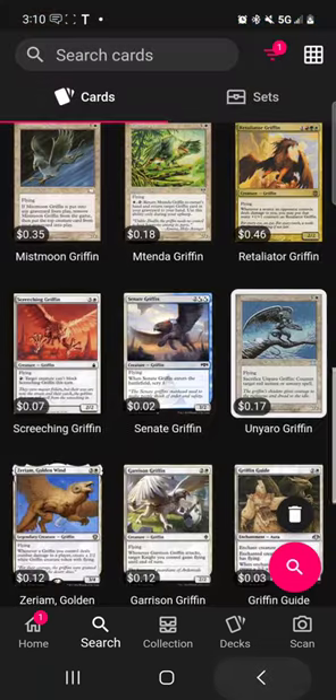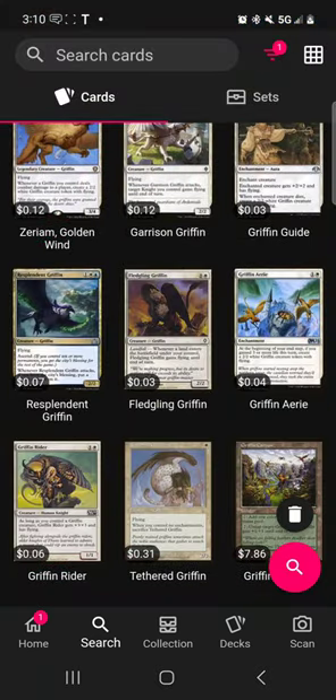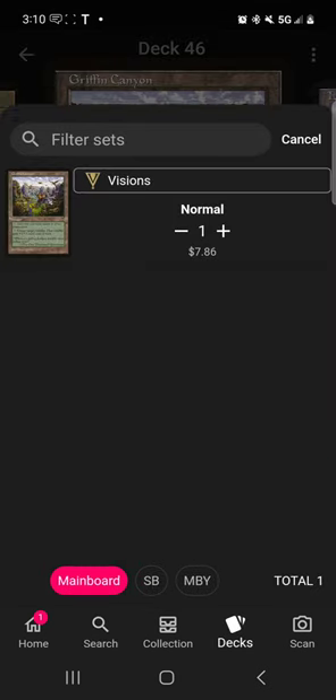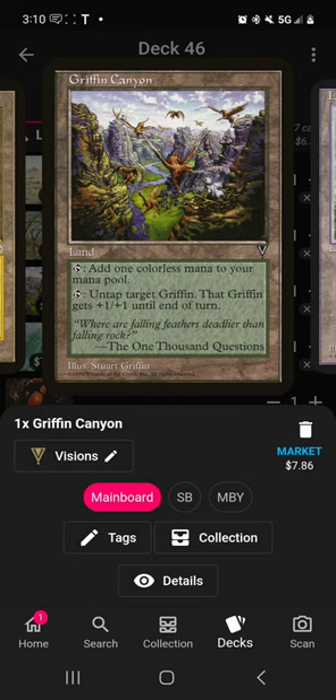Unfortunately, Zerium doesn't have anything to do with being untapped, but I feel like the moment there is a griffin commander that has any sort of tap ability, this will immediately become like a $20 card. Right now you can pick it up for about $8. Honestly, if you think it's a cool tribe and you think it'll get support, I would pick it up. But that's just me.